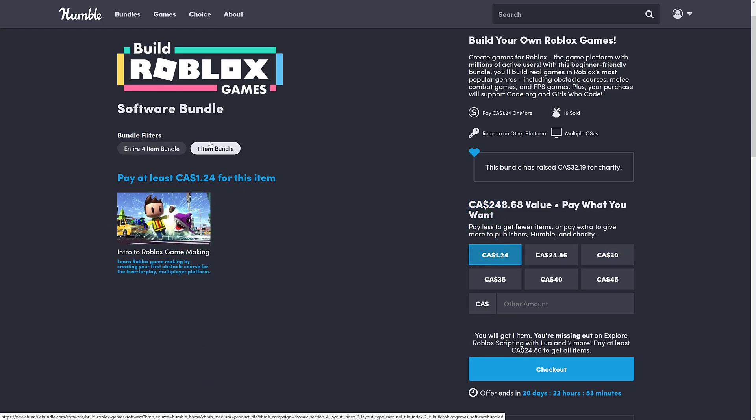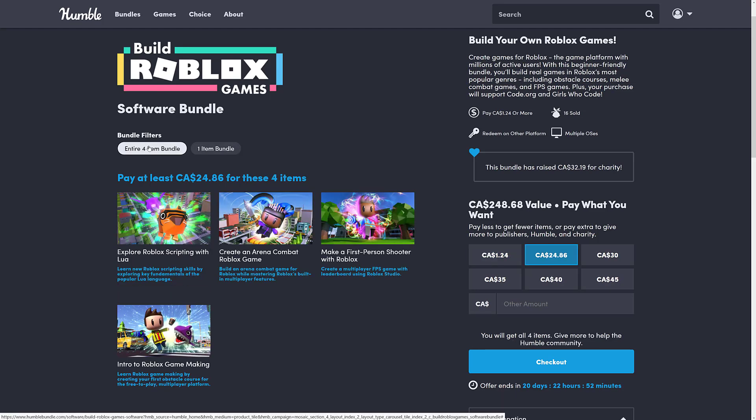The bundle is just two tiers. The first tier is $1 and gives you the Introduction to Roblox Game Making course. The full tier — everything — is $24 Canadian, which is probably about $18 US. You're getting Create an Arena Combat Game, Make a First Person Shooter game, Explore Roblox Scripting with Lua, and of course the Intro to Roblox Game Making course as well.